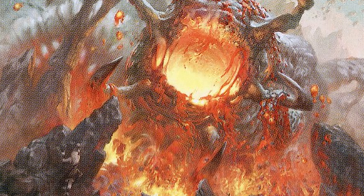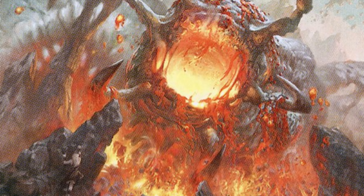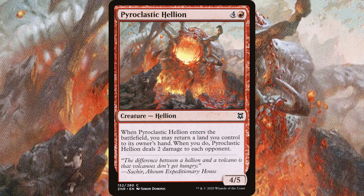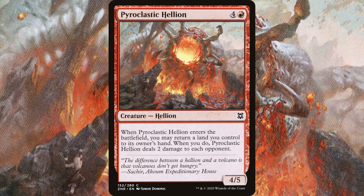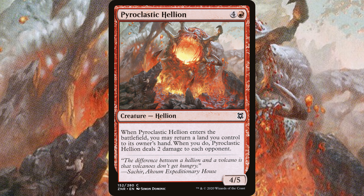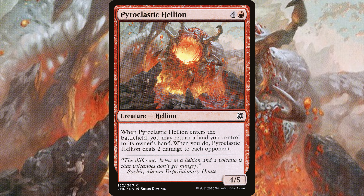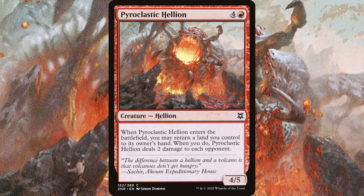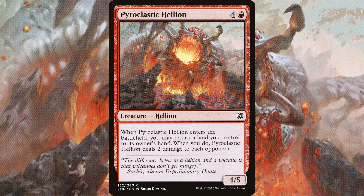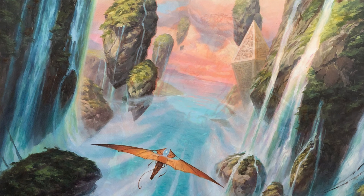Zendikar has regions like Akum where the land seems to live. Sometimes the land is not land — like with Pyroclastic Hellion, which has the word Hell in its name. This Hellion is a crawling volcano according to its flavor text. The difference between a Hellion and a volcano is that volcanoes don't get hungry. When looking at survival skills, I would say just stay away from the lands altogether — the goblin from before might have been on to something. This Hellion has a huge mouth and in it we can see that its saliva is lava. Its head is curving upwards, so this thing either has great core strength or is going really fast through the stony landscape. When this is hungry, you better have a goblin with you to distract it.